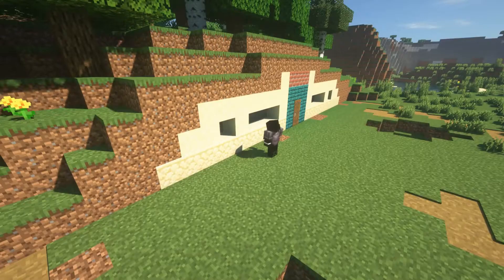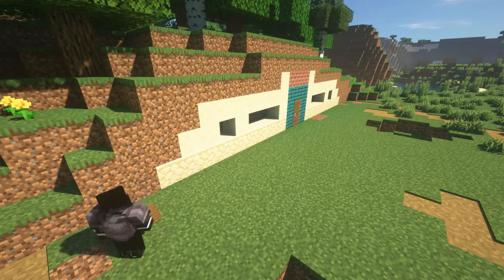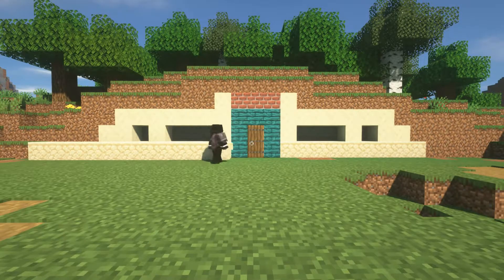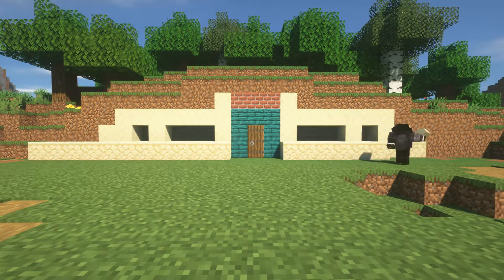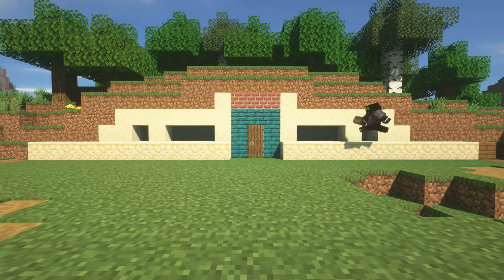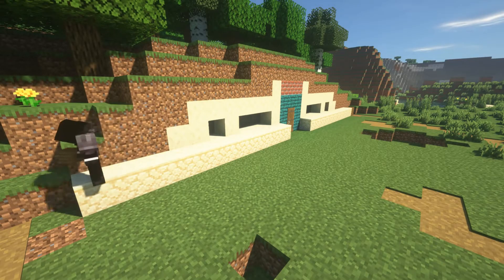Then you're going to want to start building up like some sort of staircase with the sandstone, and then place a spruce plank at the end of each one. After that, you're going to want to start building up like some sort of staircase with the slabs and some pieces of spruce planks.